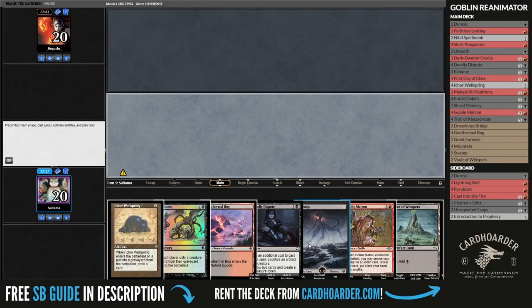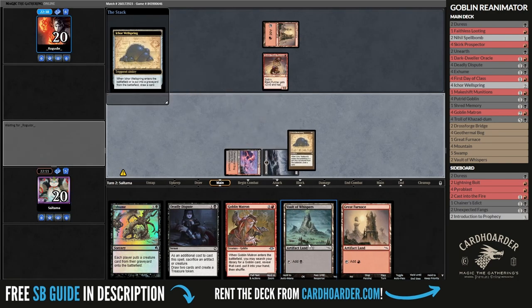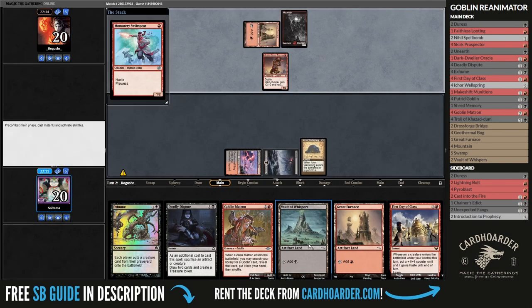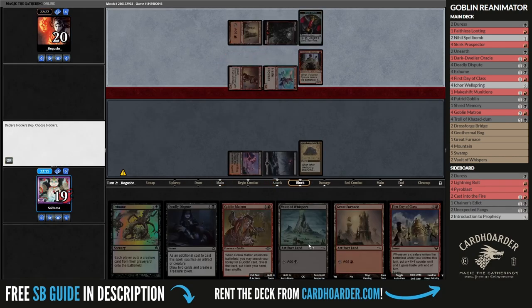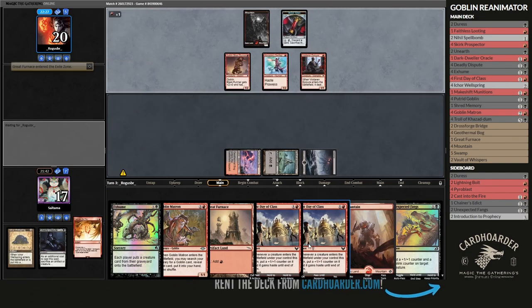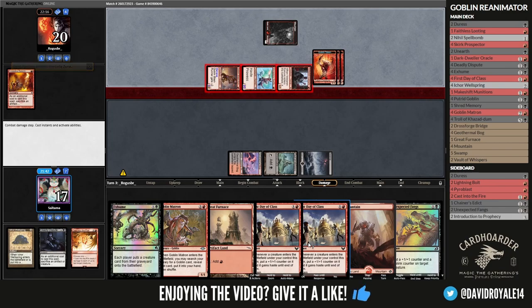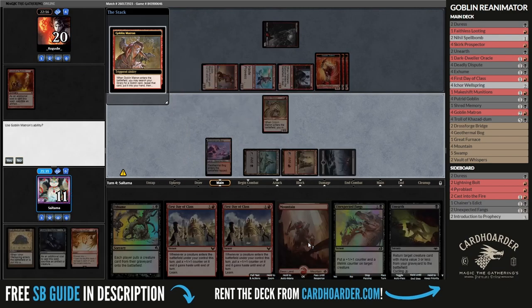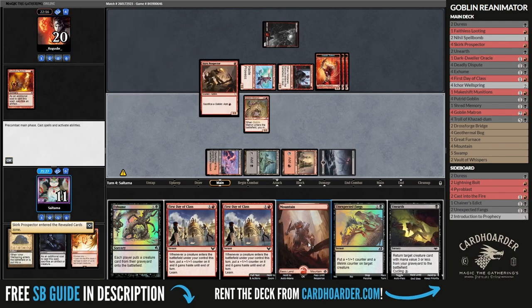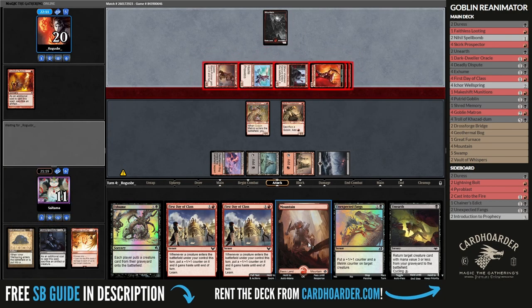Being on the play against any form of Burn is drastically an improvement for this deck, and with a Wellspring plus Deadly Dispute combo, we can look at multiple cards in just a couple of turns. After a few plays, I decided it was worth slowing them down, as it's very limited what they can do with just 1 mana, so I dealt with their land and passed. However, they added more bodies to the board and now I'm in a precarious spot. All I can do is grab a Skirk Prospector and add more blockers, hoping to combo them out next turn.